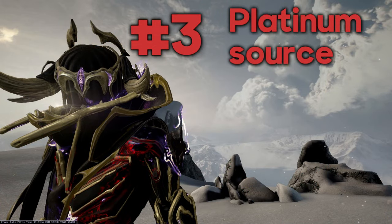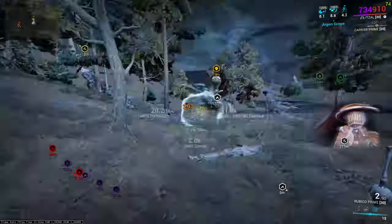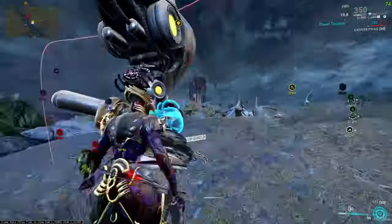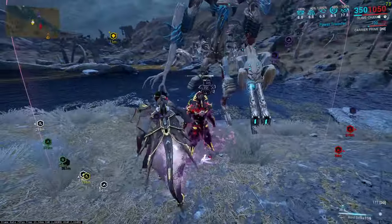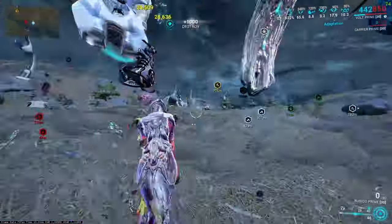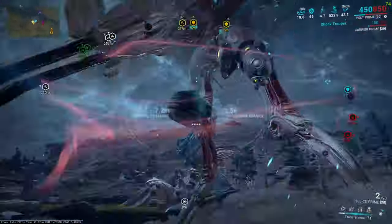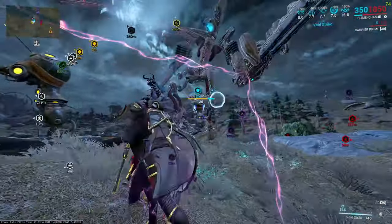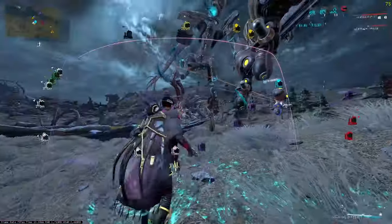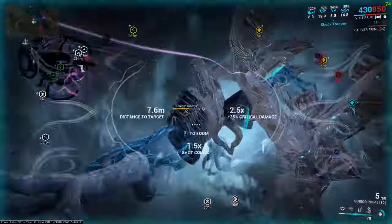Number three: a Platinum source. You must have a way to gain Platinum in this game. Find something you enjoy farming that has a chance to give Plat, since someone else probably doesn't enjoy farming it and will pay for the items. For example, I enjoy Eidolon hunts in a duo, which drops many Arcanes that sell for high amounts of Plat — like Arcane Energize, which sells for 2,200 Plat at max rank.